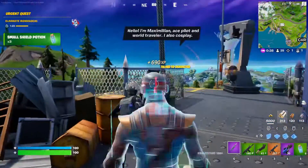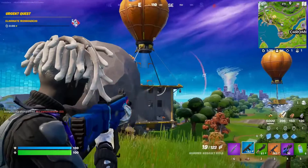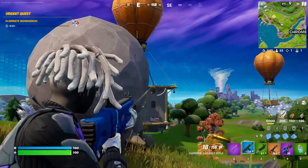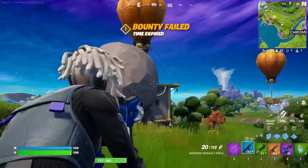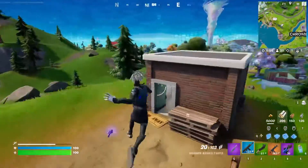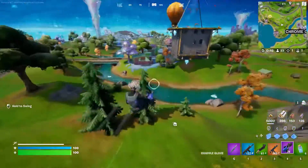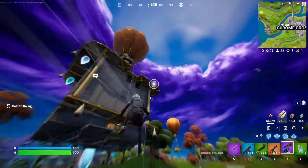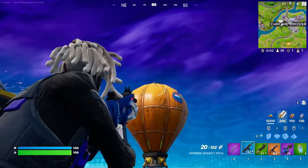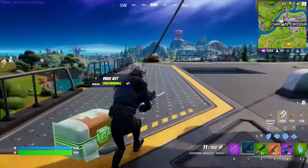There's also an NPC up here who sells shockwaves, which is pretty cool. I can see a guy — he's got the new gun and he's trying to snipe me. The new gun is a version of the DMR. It's called the Cobra DMR, and it's very similar to the regular DMR. If I had a sniper, I could have killed that guy so easily.